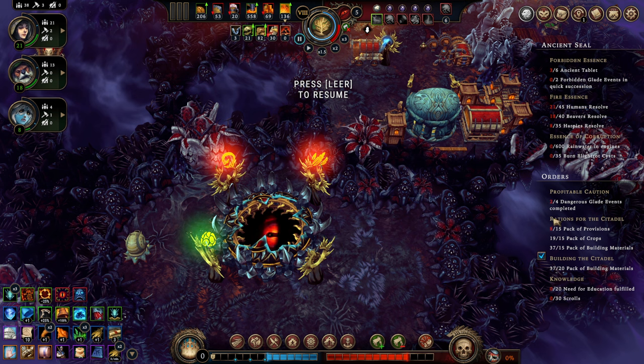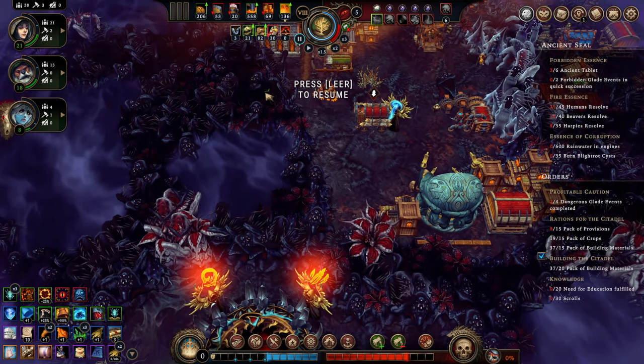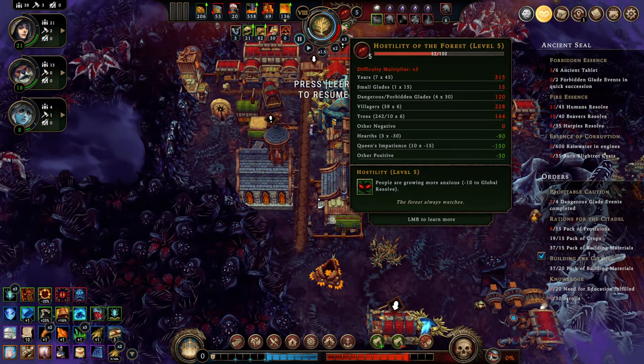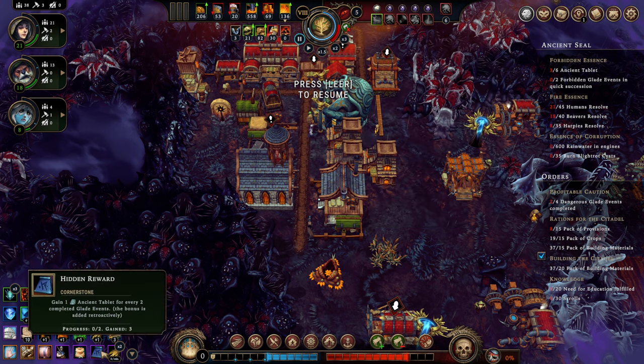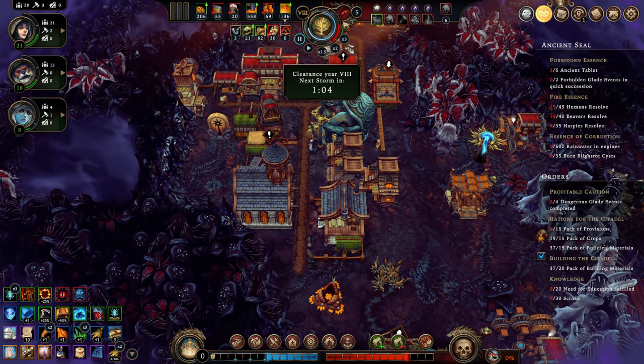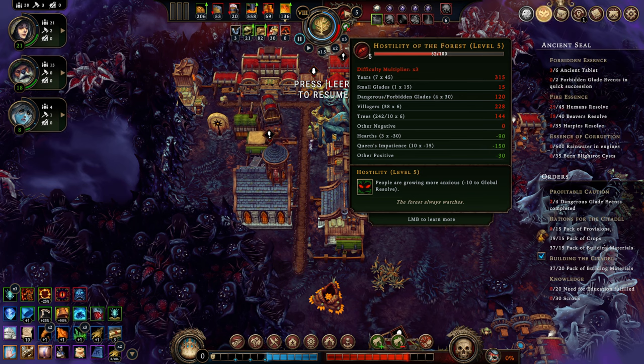Of course you still need to fulfill orders, keep your colony happy, and all those things. Therefore everything that can lower hostility is particularly valuable on this map. Cornerstones that grant permanent hostility decreases or resolve increases are extremely valuable, because as I said there's almost no easy way to lower your hostility level the way you could on all other maps.